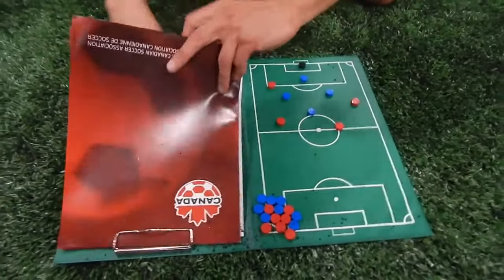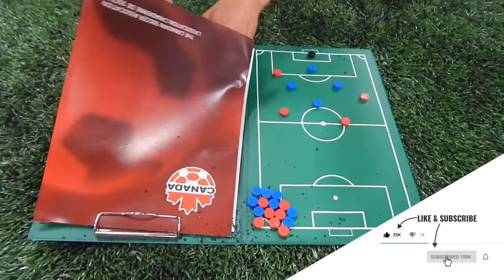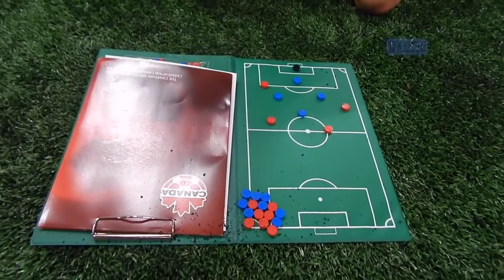The way we defend is in a diamond. It's basically keep the diamond no matter what. The diamond stays in the same shape, it just rotates. Did you do this a bit at the national camp? The shape — yeah.